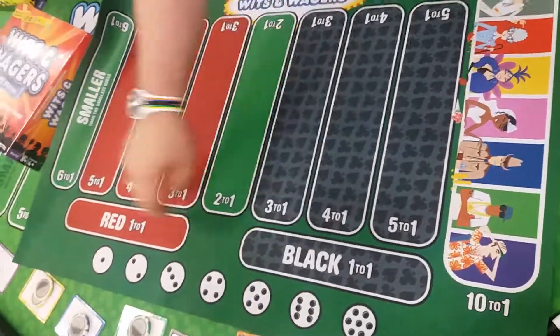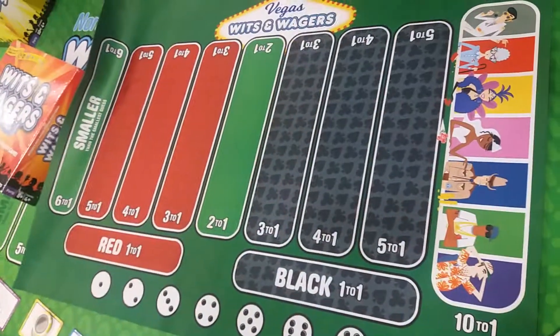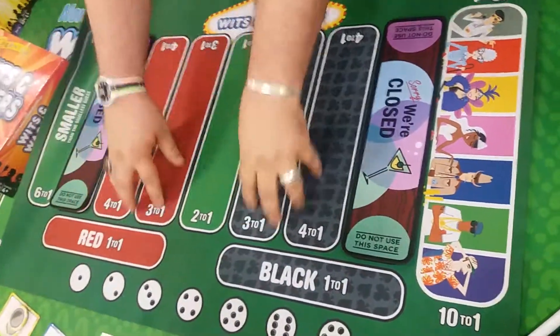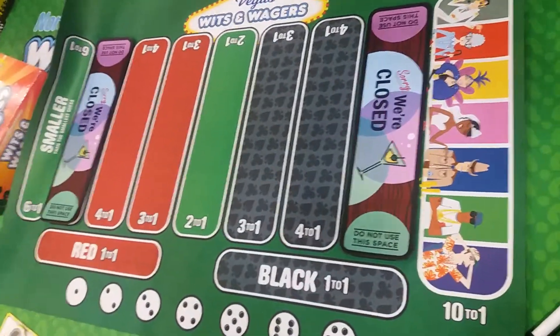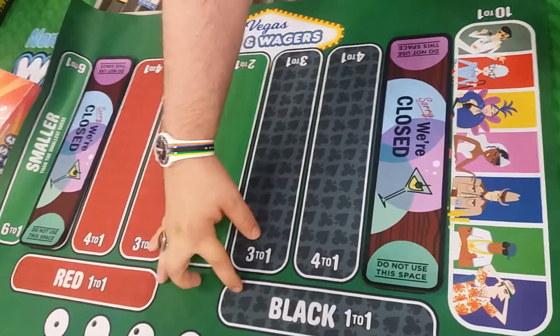We've also added the red and the black. If you bet the red, you get the three red answers. If you bet the black, you get the three black answers. Or if those are out, you would get the two and two. Now it gives you a chance to make a bet — you know it's the high part or the low part of the numbers — and you can bet it for even money.